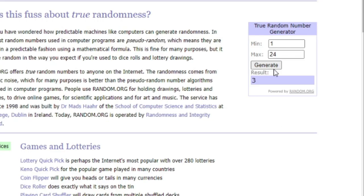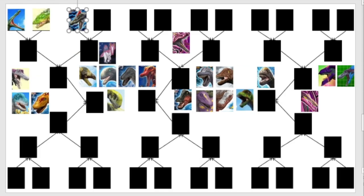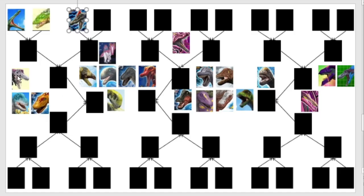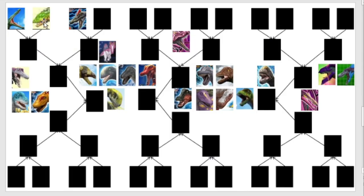Next number on our list is number 18 — that is the Irritator. And his opponent shall be number one, the Spinosaurus. Could be an interesting bracket — we've got Spinosaurus and Isosaurus up here.